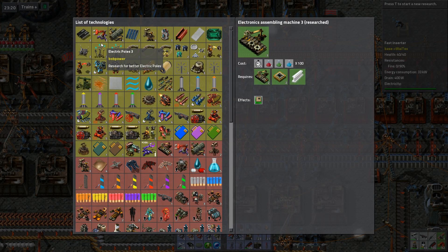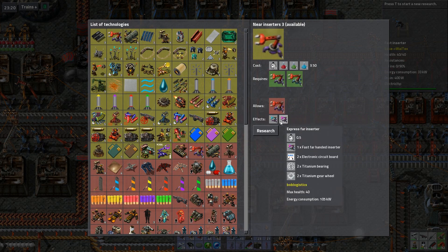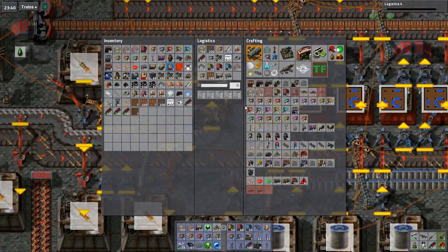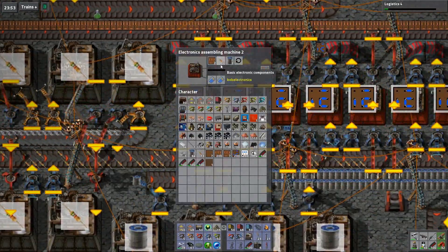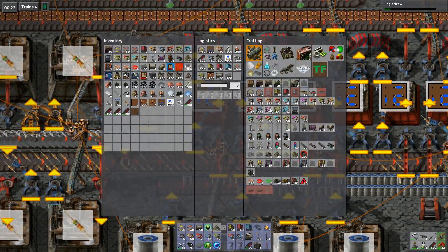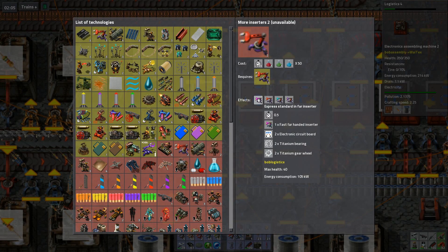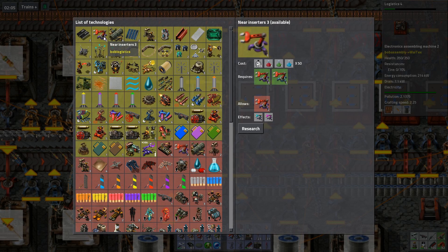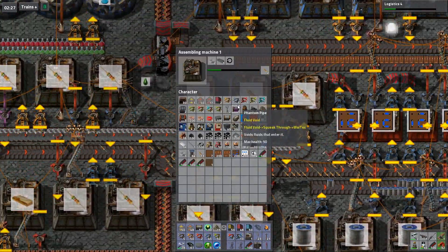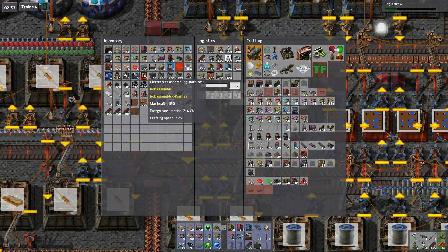That also moved the weak link down - so we could upgrade that stuff over there as well. But first the next tech. There's a bunch more inserters but they're not that necessary, let's do that one. Looks like the electronic components are back to being the weak link. This guy has to wait quite a while to get five - that could be fixed if this one was even faster. There might be an even faster variant somewhere. Burner, long burner, insert long, hand fast near - there it is: the express inserters! I should have actually gone with this one. Oh well, let's do it next after logistics four.